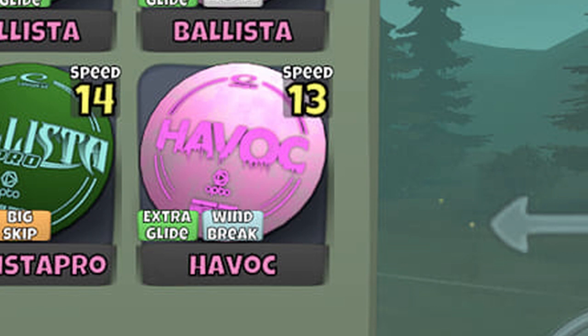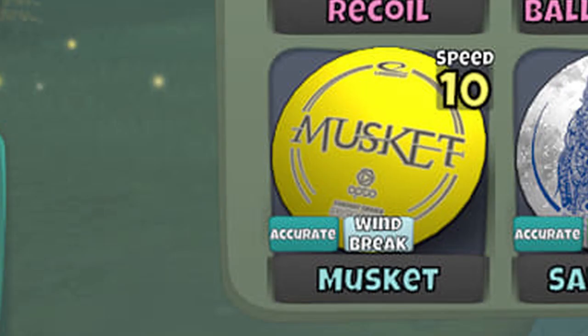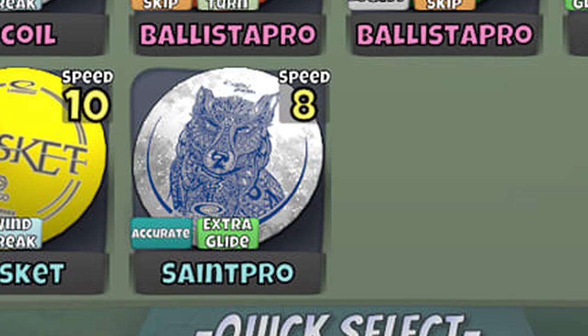I didn't get a chance to use the Glide Wind Havoc on this particular layout, but if it's working for you, just keep it. The Accurate Windbreak Musket is a great disc — having a musket in the bag feels pretty essential. Even though I go with the Accurate Glide because I like the extra distance, that Accurate Windbreak is just right on par with it. The Saint Pro actually seems to work just fine as a replacement for the Explorer and or River. The distance on it is just a little bit more than both the Explorer and the River, so if that's working for you, absolutely stick with it.